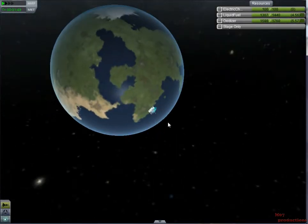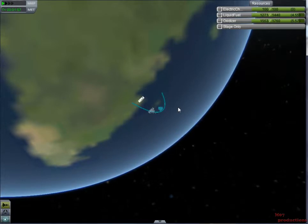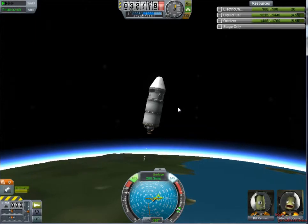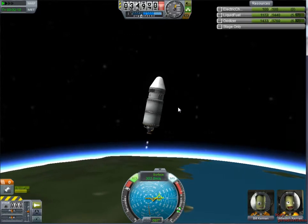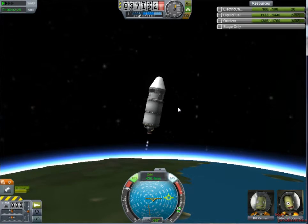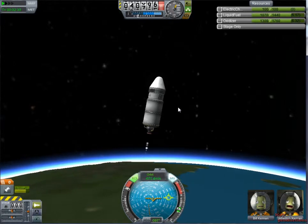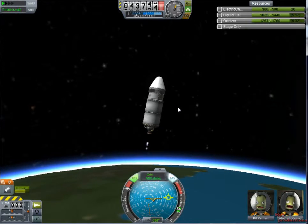What does my orbit look like? I'm not very good at the moment. Reaching the edge of the atmosphere. This engine uses very little fuel and I've got a pretty big fuel tank. My plans for this series are to get a satellite, build a space station, get to the moon, and then colonize a planet.